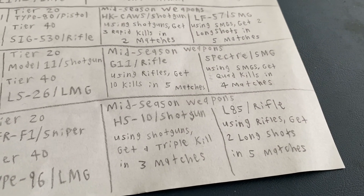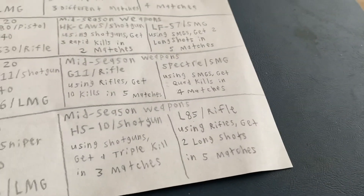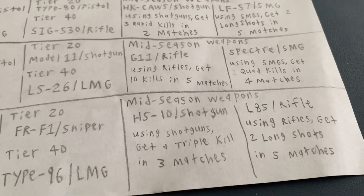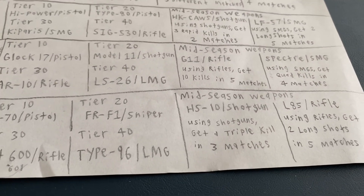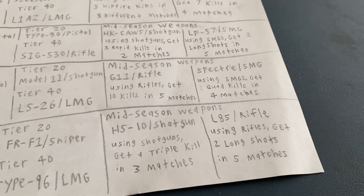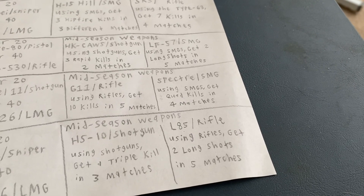Mid-season: the HS-10 shotgun — also in Black Ops 1. The L85 came out in 1985, which is one of the possible years in this game, from 1982 to 1985. Using shotguns to get a triple kill in three matches. The HS-10 — please have six rounds. The L85 — you know this one from previous games; just try making it look a little older. Using rifles to get two long shots in five matches.